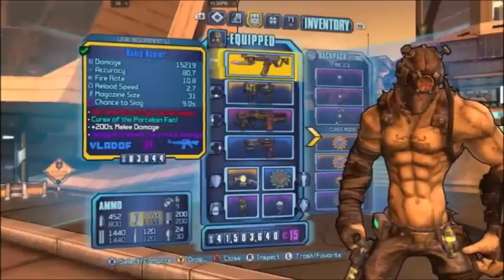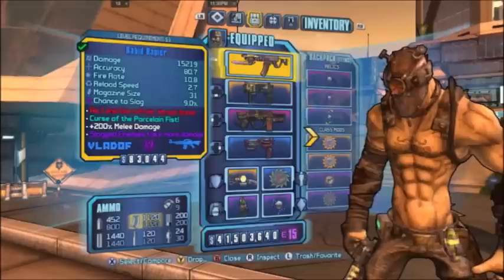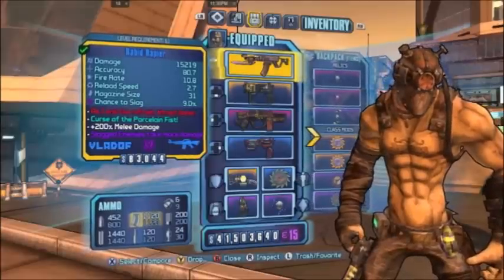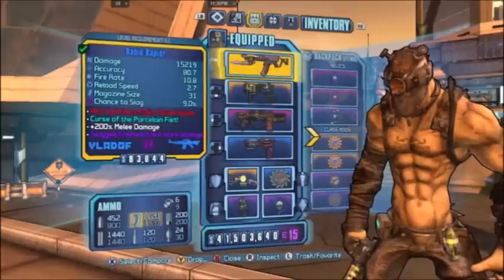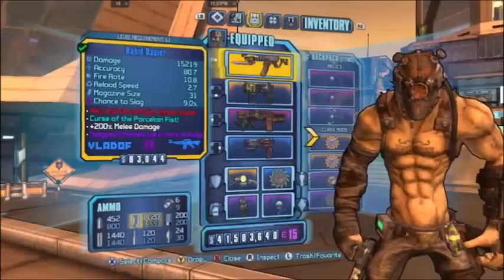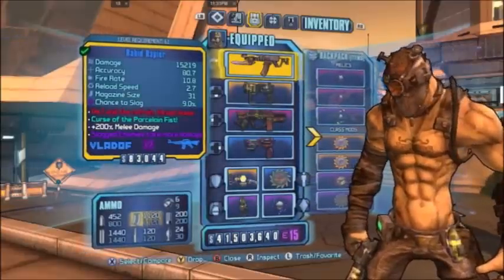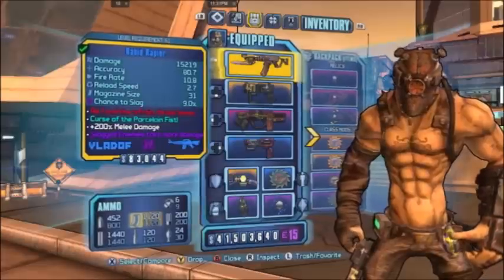Since we've already established Krieg as a melee-oriented character, it'd be best to go ahead and begin with my melee focus build. To begin, I've selected a Slagging Rapier, mainly because of the 200% bonus melee damage. It is also key to be slagging enemies in Ultimate Vault Hunter mode since slagging has been buffed in the third playthrough, enabling us to keep enemies slagged while doing massive bonus melee damage.